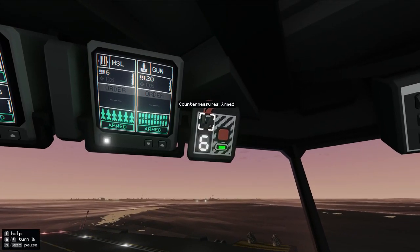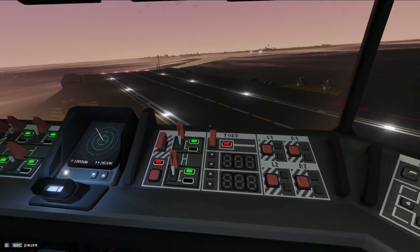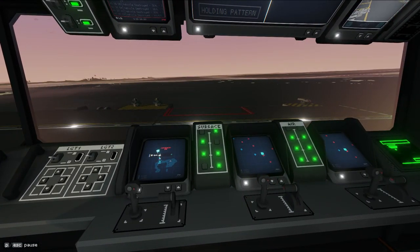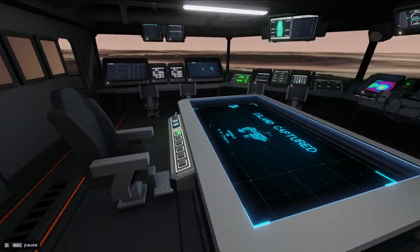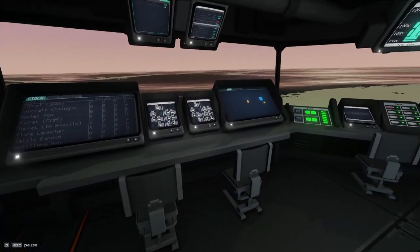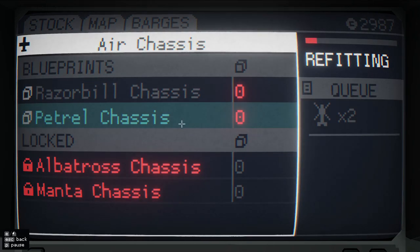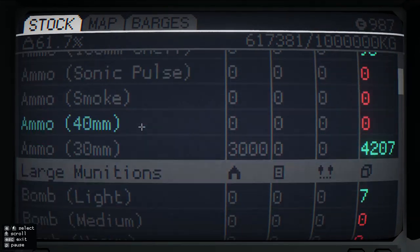By the way, in some of the previous videos I realized that the countermeasures here are actually for torpedoes. So you can either shoot out noisemakers or you can use the countermeasures up here — both of them should help protect you against torpedoes from enemy ships. This island is just about captured. So we've gotten the island captured and now we can produce Petrol. We're going to go ahead and order some — Razor Bulls are 750 each. Let's get two more of those and two more of these, and we'll put in the order as well. We'll eventually pick these up via the barge.